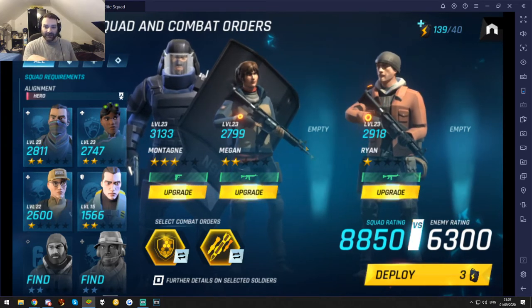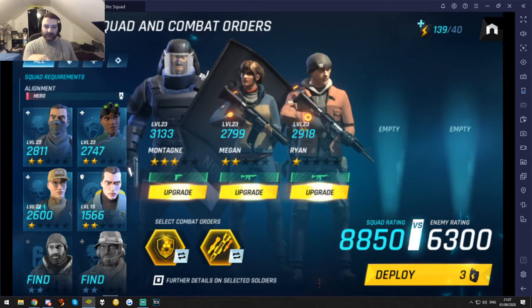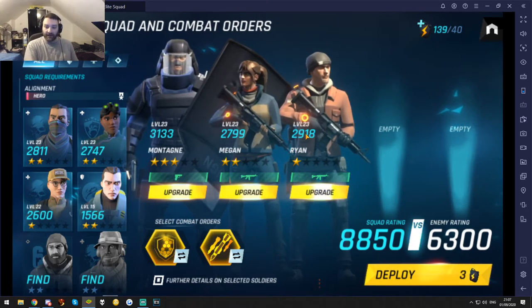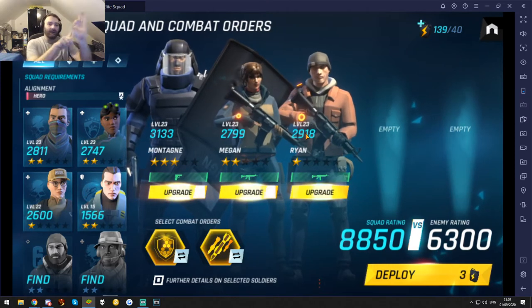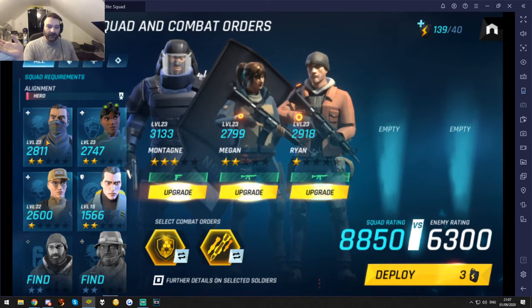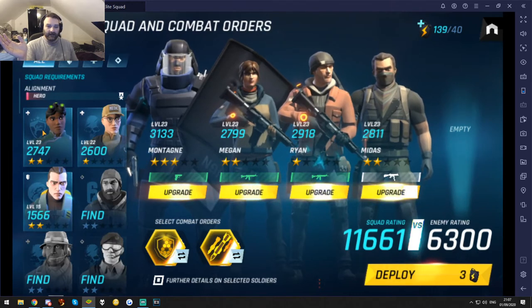One thing I would like to see is a display of which squad bonuses are active, because you can't see any squad bonuses if they're active or not, and I think that's a bit of a problem. For example, I've got two Division agents together and I know they get bonuses, but I don't know where it shows them. It should be a small little box — like a Division logo on it — you highlight it and it tells you what the bonuses are. A simple little UI addition, that's all I'm asking for.